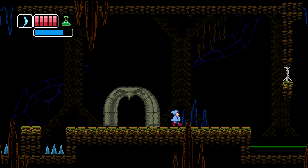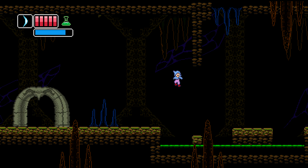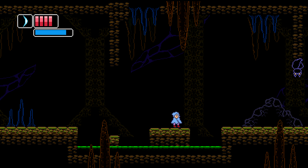And then your first Stalactite is going to be here — they're going to look like this. Make sure you shoot it down and that's basically going to give you a platform so you can continue moving to the right. So make sure you jump across and then we should be able to get back onto solid land right here.